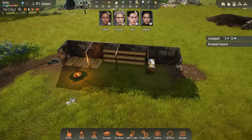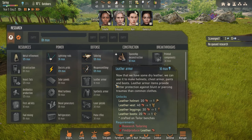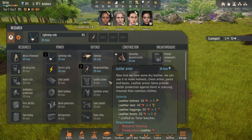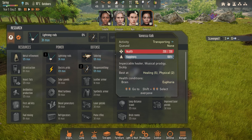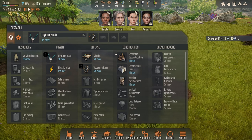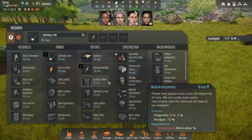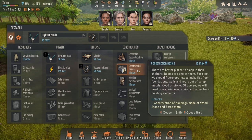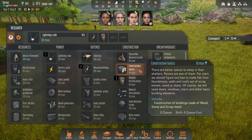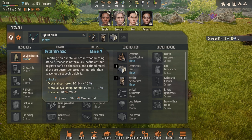We've got our crops growing nicely, stockpiles coming in, and the fire has been built. We're going to get straight onto research — this is your bread and butter. The lightning rod is going to take three hours so we'll get that straight off the bat, and then we're going to focus on weapon smithing. Even though Grayson and Vanessa aren't into combat, it's helpful to have a weapon when you get attacked — and that will be coming on day five. We're currently on day two. We also want wooden fortification — very good for keeping out those nasty bugs — then some basic construction and smelting.